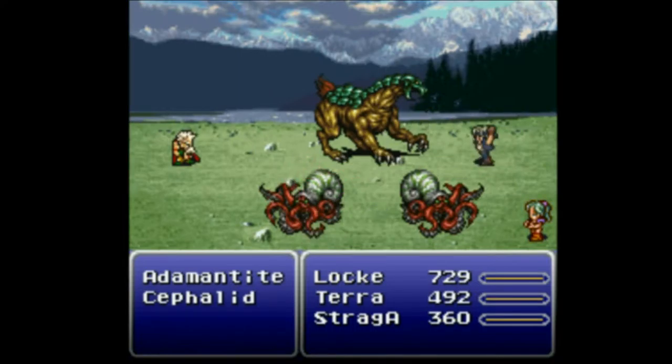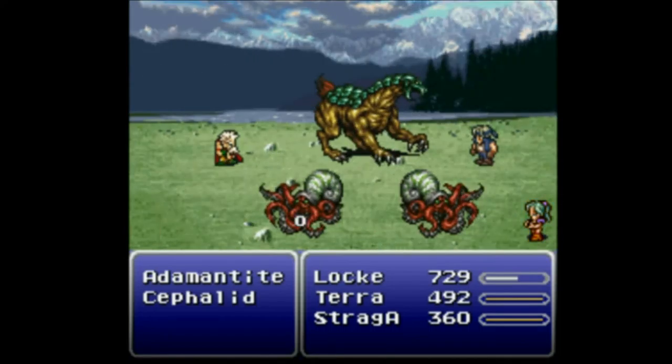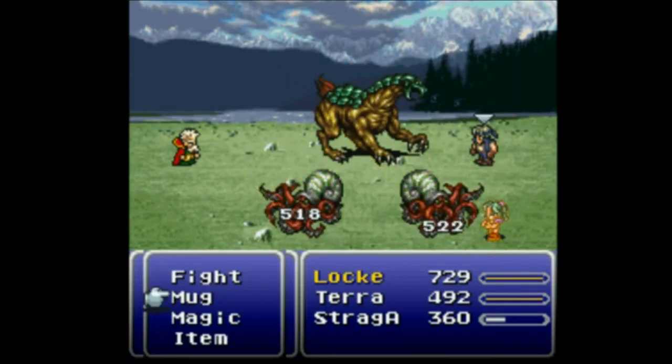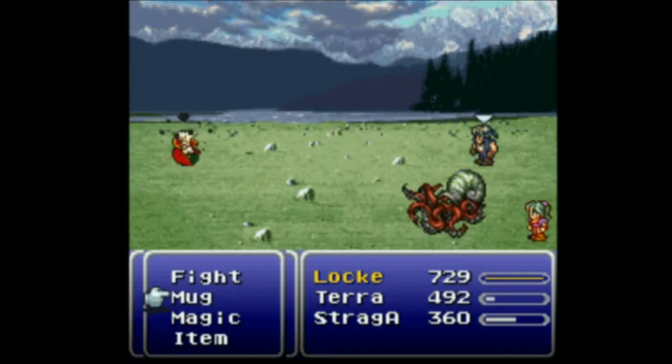Probably stole another gun pod — I've got a ton of those in my inventory at this point. I don't know how much damage that's going to do. If it's a double Baskervor battle, that plus Fire 2 is just going to end it. But if there's a lot of Cephalids — yeah, there's probably a double Cephalid and Baskervor. So I just killed the Cephalid that Lock attacked and the Baskervor because of that Aqua Rake, but...